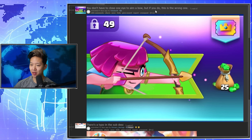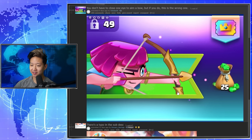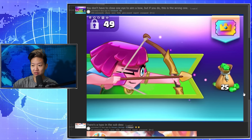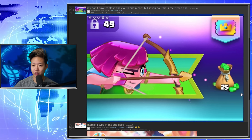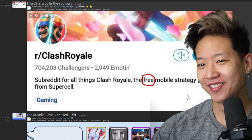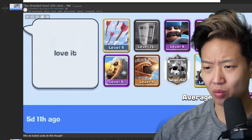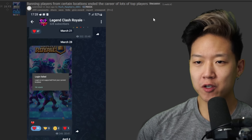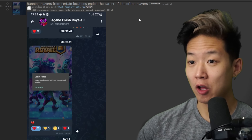You don't have to close one eye to aim a bow, but if you do, this is the wrong one. Really? I always thought you did have to close one. I'm not an archer — I wouldn't know. There's a typo in the description. Oh no. The dreaded 266 card. How do you get that to 266? Oh my God. The ending of players from certain locations ended the career of a lot of top players.